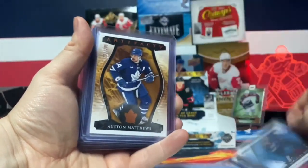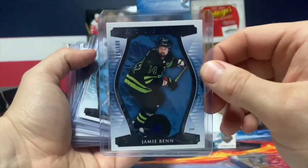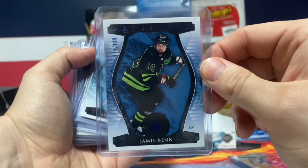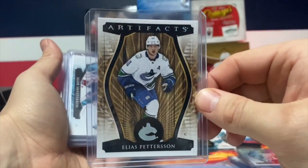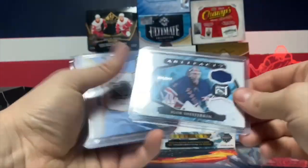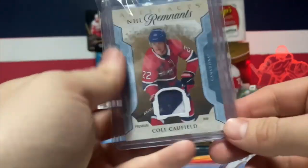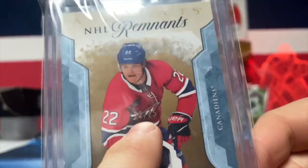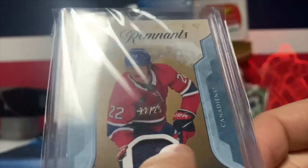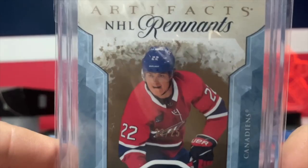Here's the recap of the cards so far — not a bad box. I've seen a lot of breaks where you get a lot of bad inserts. I got pretty lucky. Would I buy another box? Probably — chasing Bedard, that's who you want, because if you get Bedard you're pretty much rich. We did get Adam Fantilli, and this is actually numbered 22 out of 25 — numbered to his jersey. That is crazy. Thank you for watching guys, and as always, cold coffee.